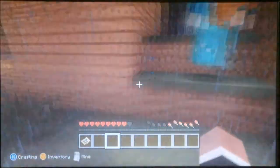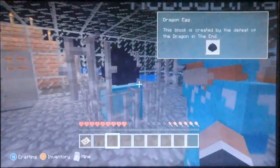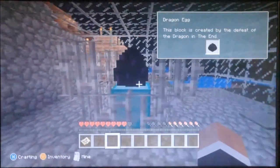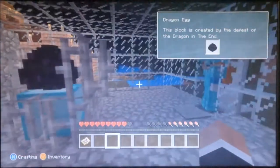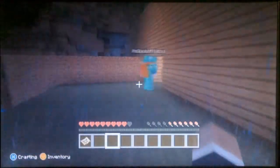Then we keep going this way. We have the Ender Dragon egg — who did the glitch where you can actually collect it in the inventory. Don't hit it or it'll teleport to a random spot and you can't really get it again. But besides the frame, we put it on display because we're pretty proud of it. It took four of us to beat the Ender Dragon.